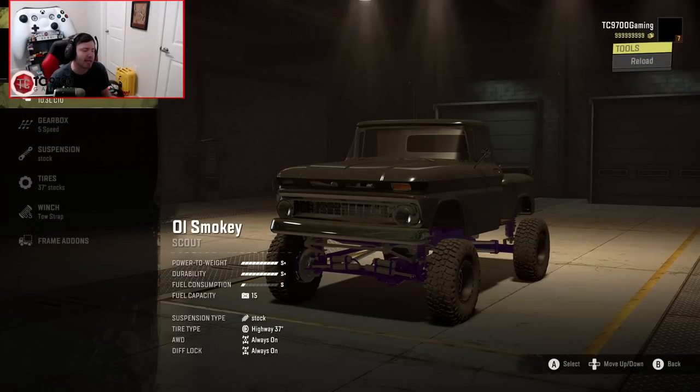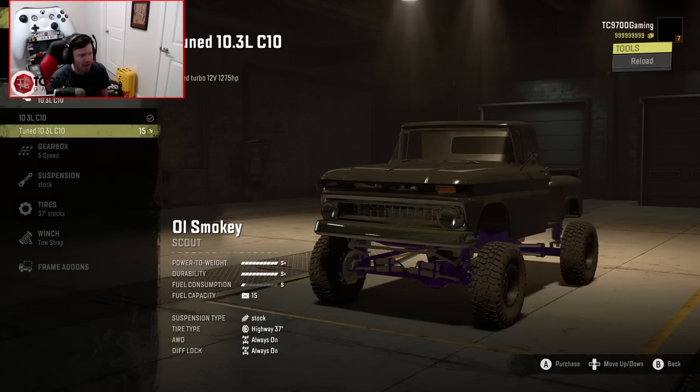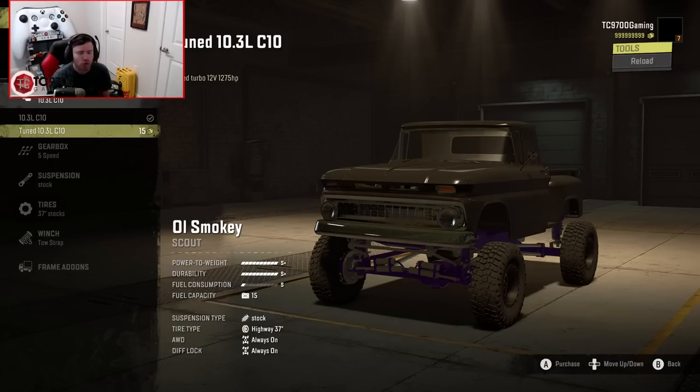Let's see what kind of engine options we have. We have the 550 horsepower 10.3 liter cat option, and then we also have a 1275 horsepower cat engine option. If you guessed the 1275 horsepower option, you guessed correctly — that's the one we're going with.